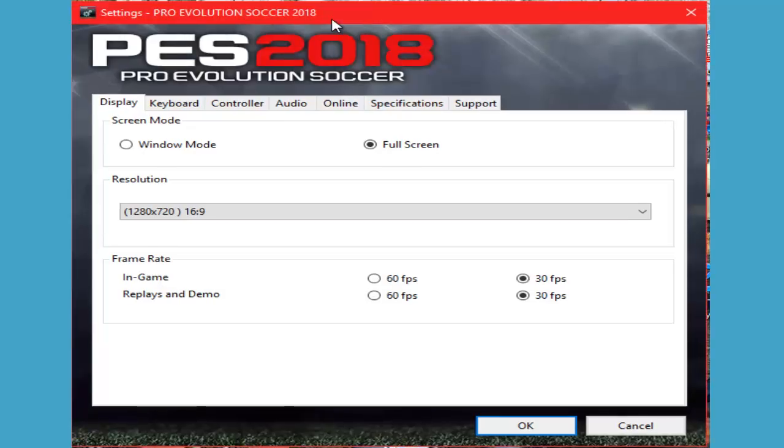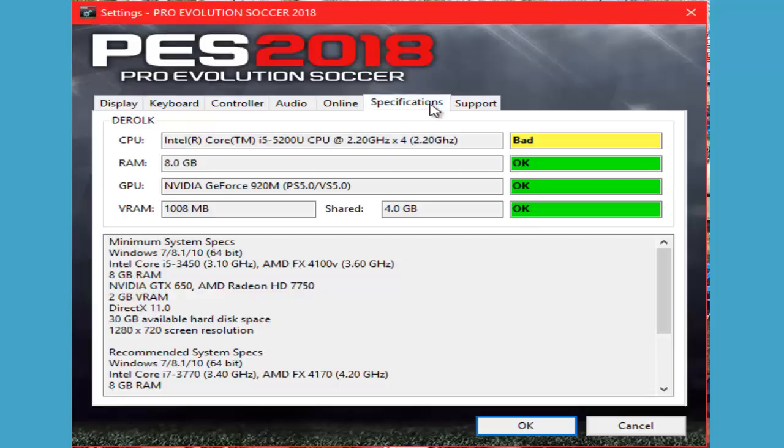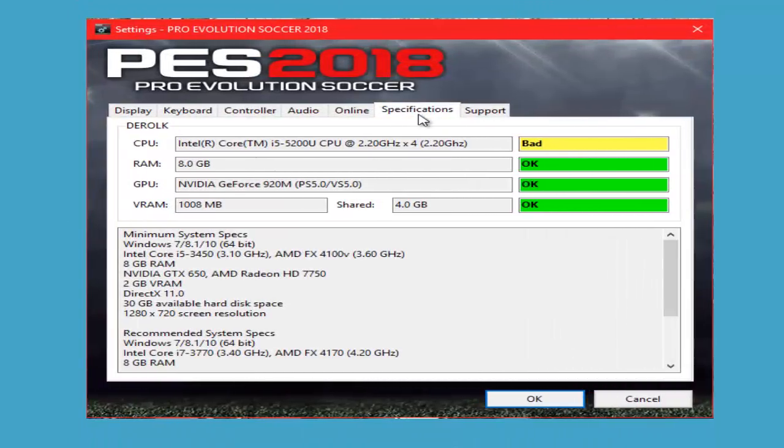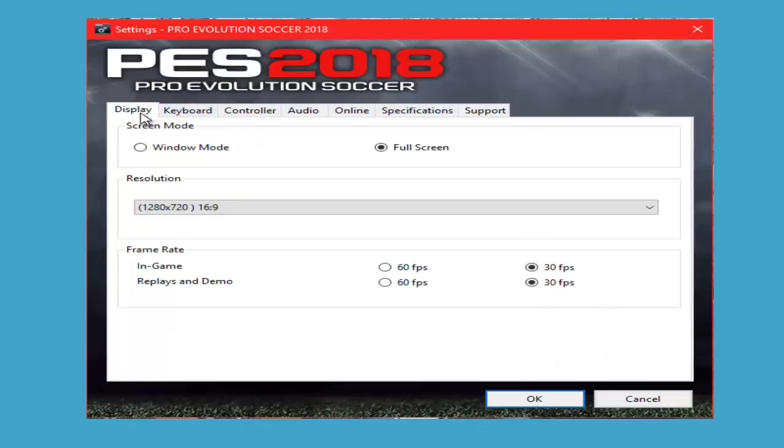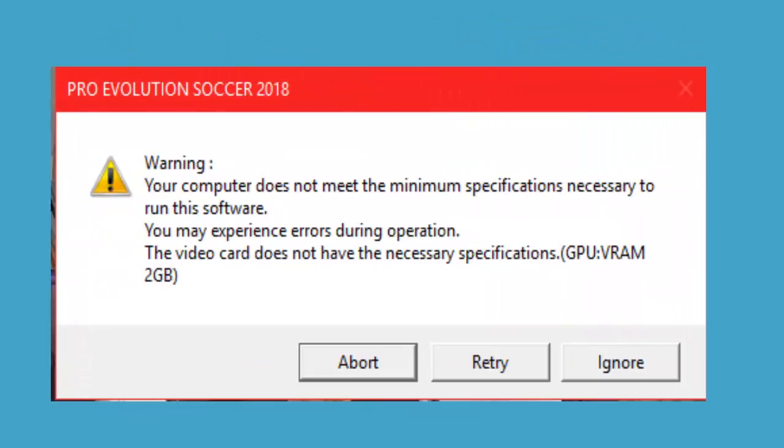Now go into the PES 18 settings. One of the most important key components in the framework: set in-game frames to 30 frames per second and replays and demo also to 30 frames per second. My processor and graphics card don't meet the minimum requirements, but we proceed anyway. Go to display, set to full screen, resolution 1080x720, and most importantly set frames per second to 30. When the warning says your computer does not meet minimum specifications, click ignore.